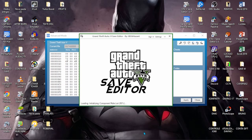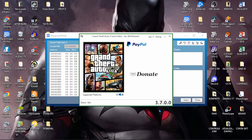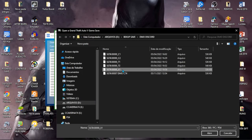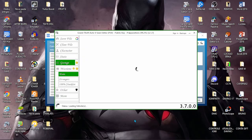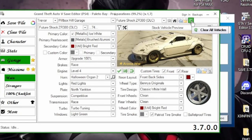Vamos abrir o Save Editor. Estou utilizando a versão 3.7.0.0, que já é atualizada. Clique na capinha Open File e vamos no save que a gente modificou agora — no meu caso é o X1. Abrir, clica em Não. Vamos vir aqui em Garage.